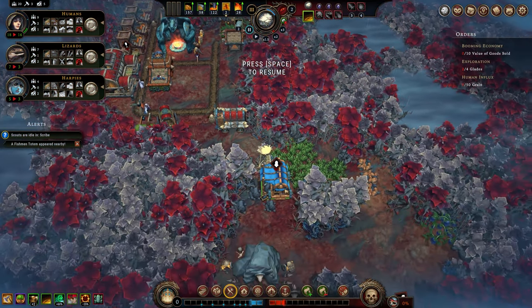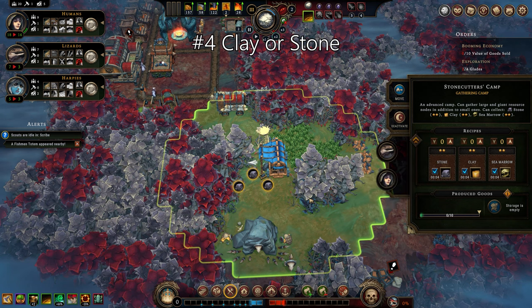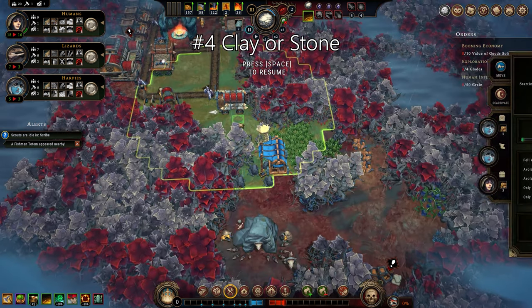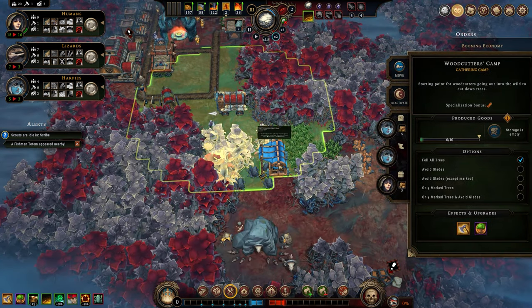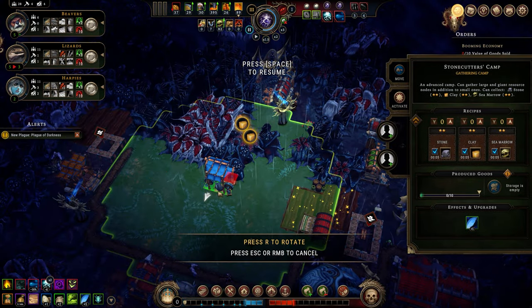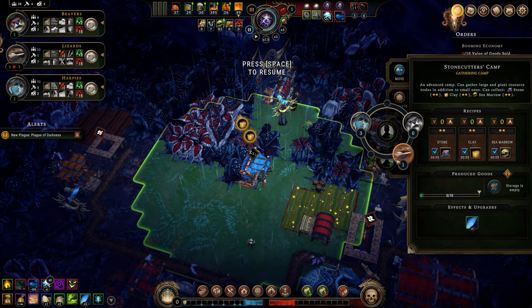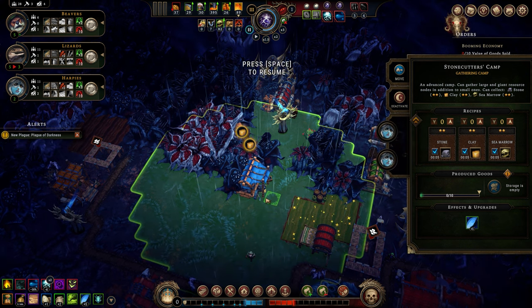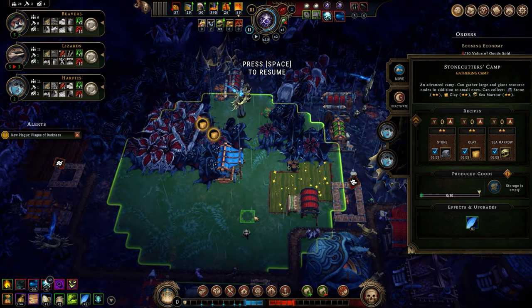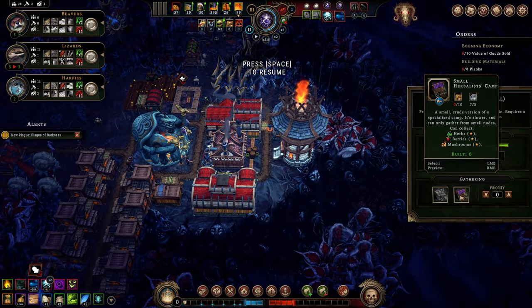The fourth thing you'll want to think about before starting a settlement is clay or stone. This might seem arbitrary at first glance, but it's an important distinction. Clay and stone are actually fairly interchangeable — almost all recipes that use clay can use stone, such as bricks, which you will need for complex construction. So why make a distinction? Because there's one thing that clay can do that stone can't: pottery.